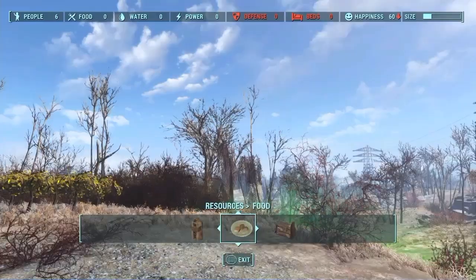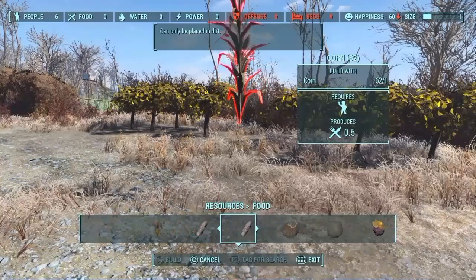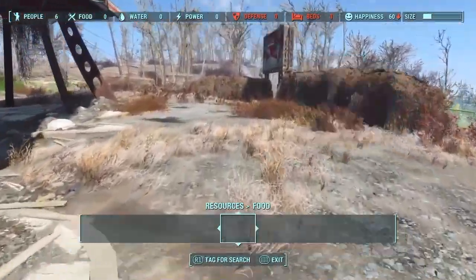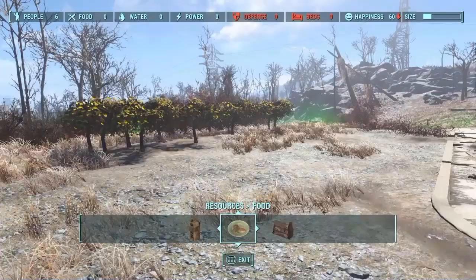Next, build some food. Under Resources, select Food. You want to plant mutfruit plants, because they produce 1 food each — everything else produces only 0.5. Go ahead and plant 6 of those, one for each person.